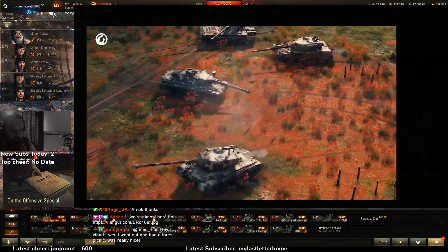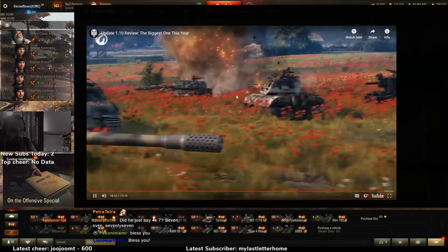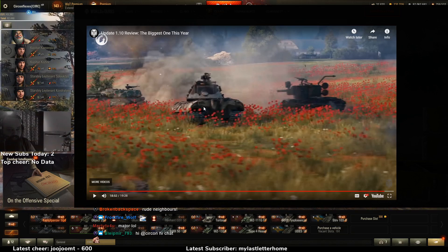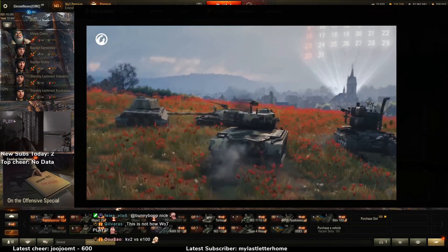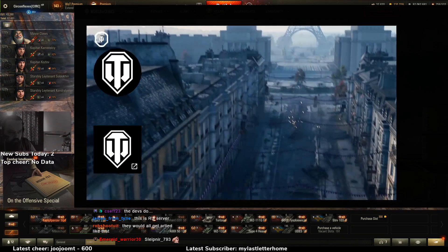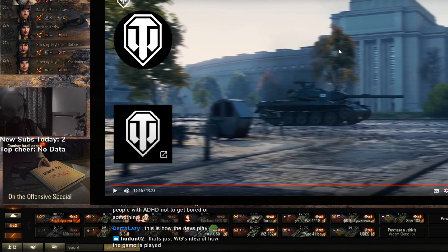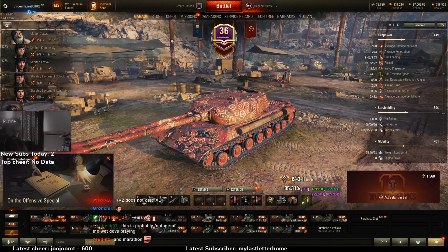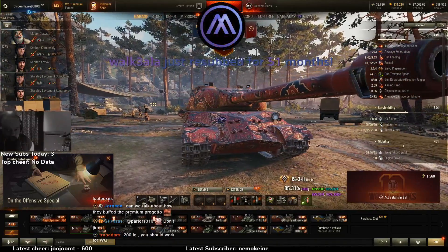All players will have the opportunity to earn many rewards and tokens to get one of three tier 9 reward tanks: the Soviet Object 777 Version 2 or the American AE Phase 1. The expedition will be in full swing in August. The final act celebrating the 10th anniversary of World of Tanks will start very soon — new missions, new entries in the huge project chronicle, spectacular customization elements, and many surprises await, especially for those who have been playing for several years. Mark August 12th in your calendars. Update 1.10 is probably the biggest of this year, and that's fitting for the 10th anniversary.